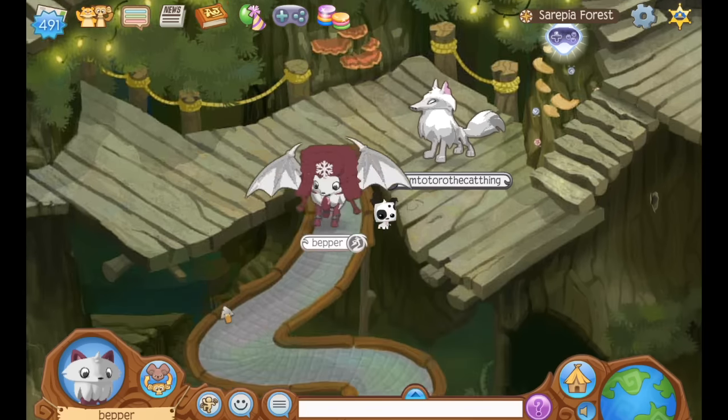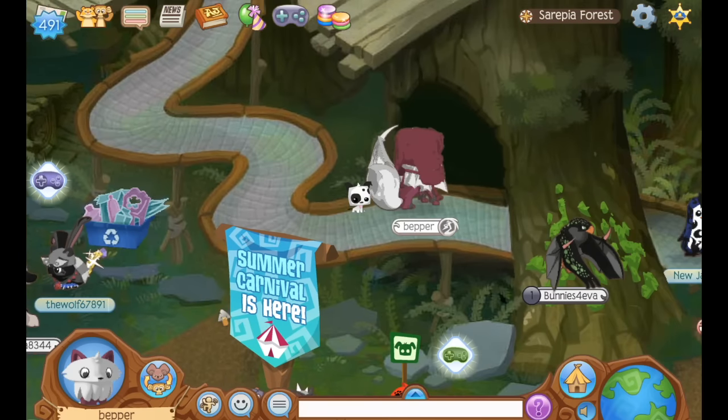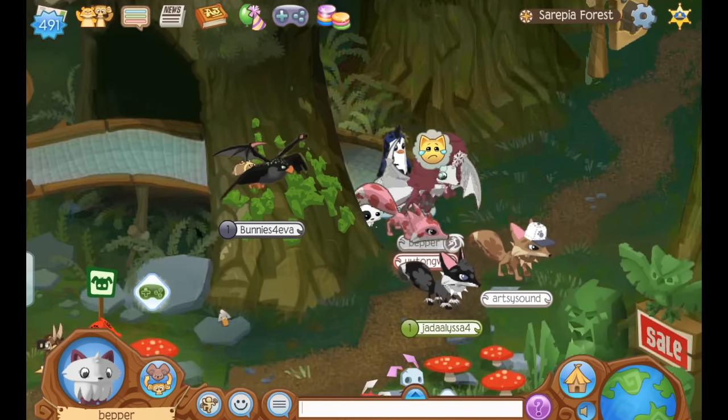If you're looking for some easy achievements, one is to ride a slide 50 times — and that's all you have to do. Just ride a slide 50 times and you get an achievement.